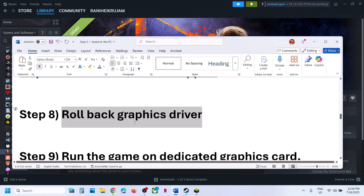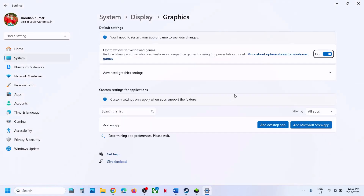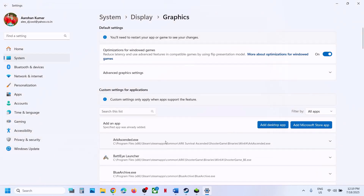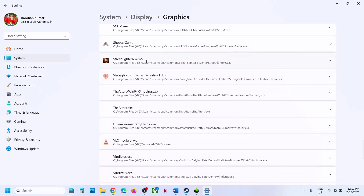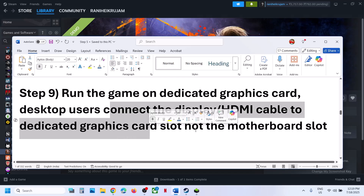The next step is to run the game on the dedicated graphics card. Type 'graphics settings' in the Windows search box, go to Graphics Settings, click on Add Desktop App, and navigate to the game installation folder. Select the game EXE file, click Add. Once the game is added, find it in the list, click on it, select High Performance, and then launch the game. Desktop users should make sure the display cable or HDMI cable is connected to the dedicated graphics card, not the motherboard slot.